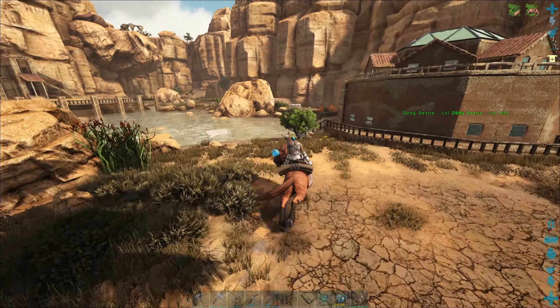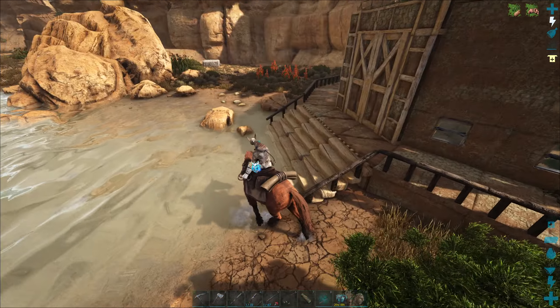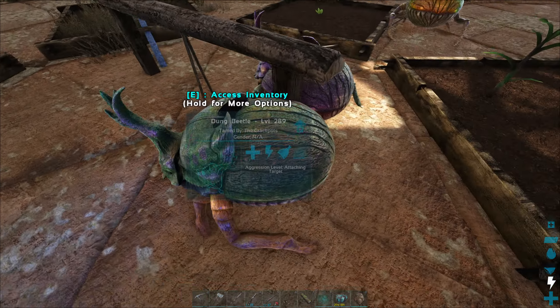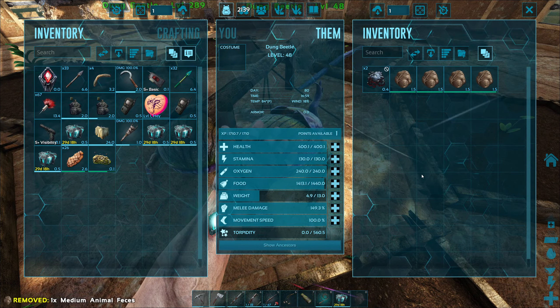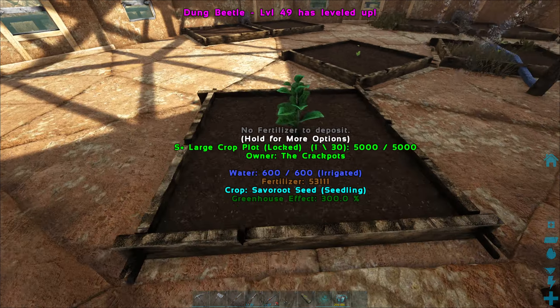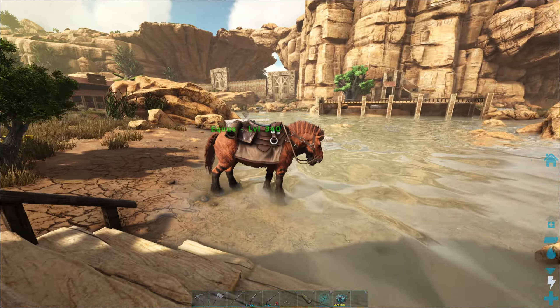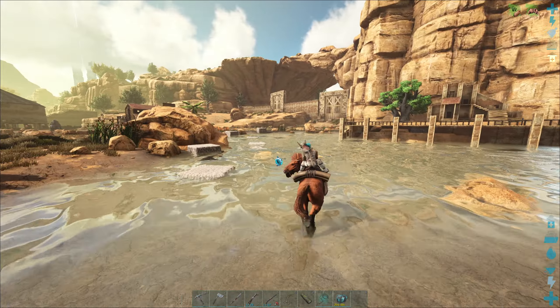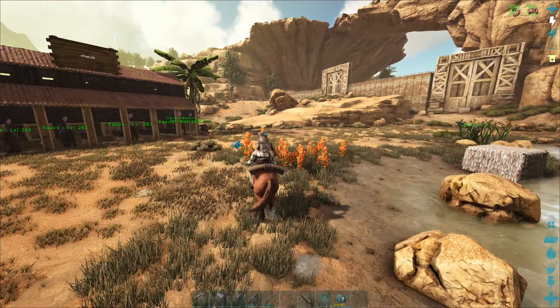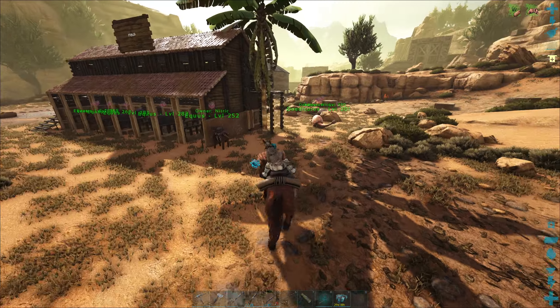I also got some dung beetles yesterday — I don't know if I showed those yet, but I've been putting poop in them. I'm trying to get our crops started up; I just put those in. I'm gonna head over to our oil fields and then we're gonna go see if we can get ourselves a new Rex.